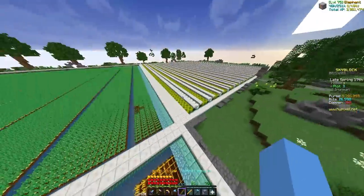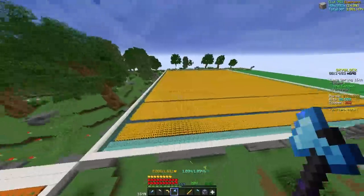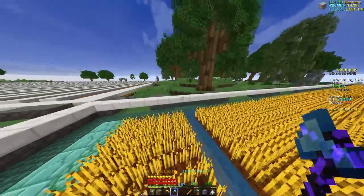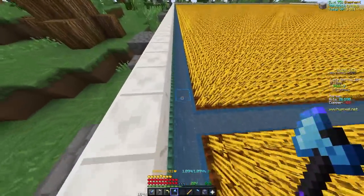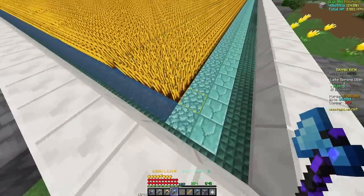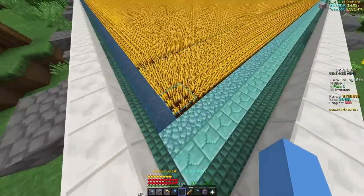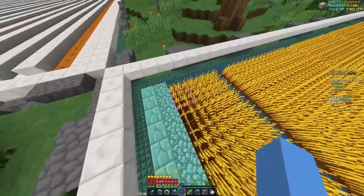First I want to start with the wheat farms, the carrot farms, potato farms — they're all basically the same thing. These kind of suck when you build the preset. Basically they're slabs all across where the water is, there's no way to get between the lanes and you have to make it yourself. Honestly, I think farming it row by row is really just a bad way of farming it. It's kind of okay on your island because you have these long rows of wheat and potatoes that are 160 blocks long.